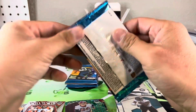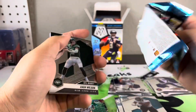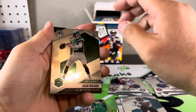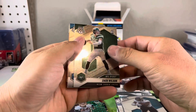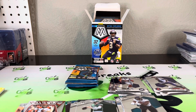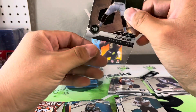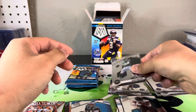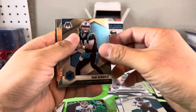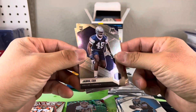Alright, three packs to go. Are we supposed to get a silver in this one? We might get one silver. There's a Zach Wilson NFL Debut — I guess there's something sleeve-worthy here. Alright, Sam Darnold, Roquan Smith, and Jabril Cox.